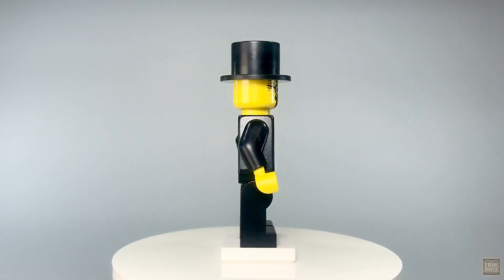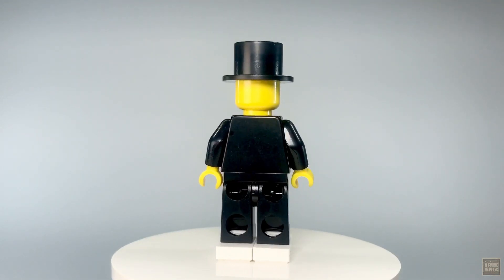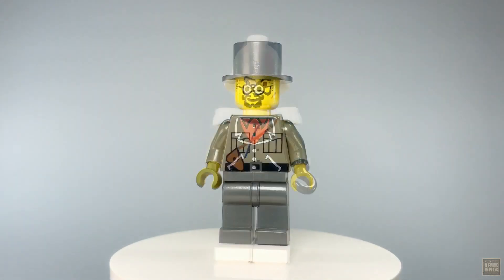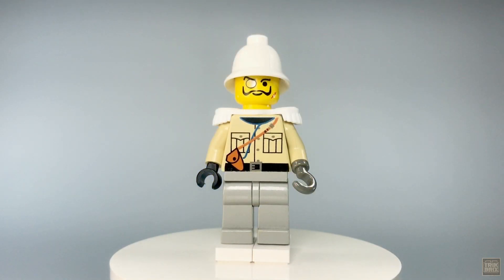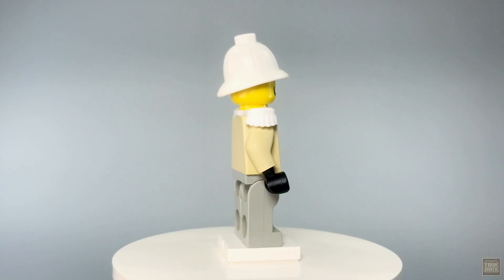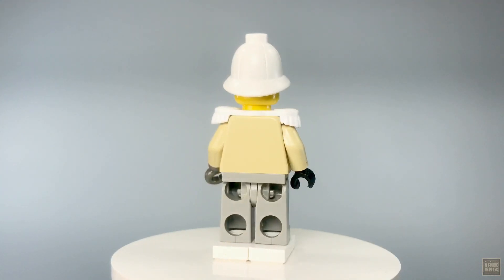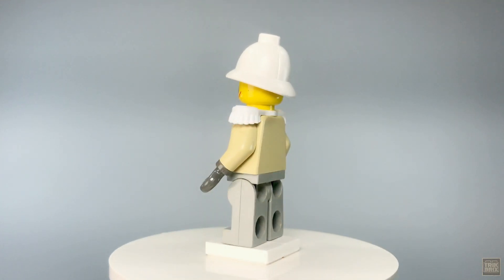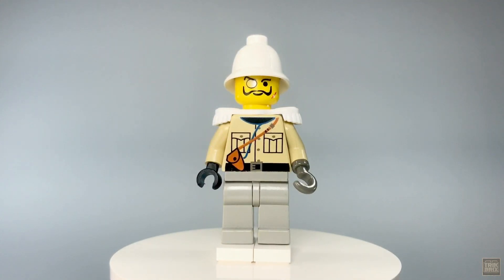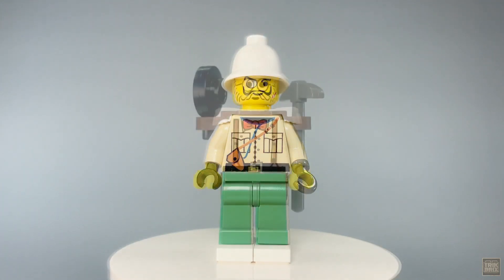Sam Sinister is a bad guy's bad guy — the quintessential mustache-twirling villain. His second in command is the hook-handed Baron Von Baron, who we took a close look at in our last episode. This time, instead of an aviator's cap, Baron is wearing his more common white pith helmet; everything else is identical. If you're interested in seeing more of him, check out episode three of our series, the Bi-Wing Baron. Now let's check in with our adventurers.